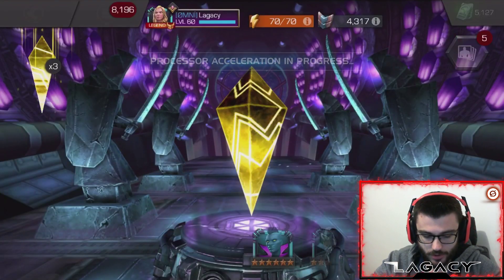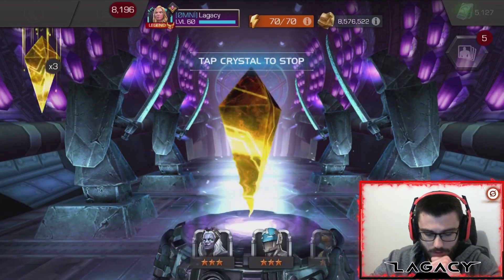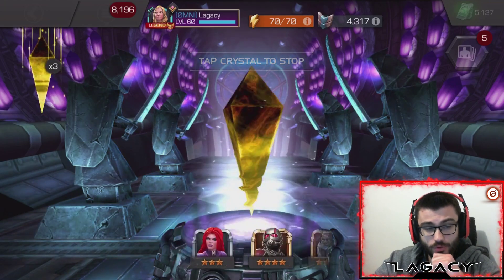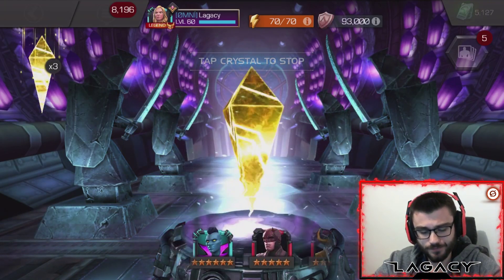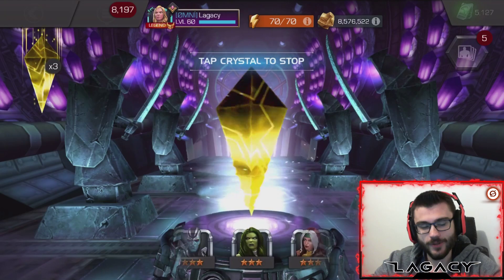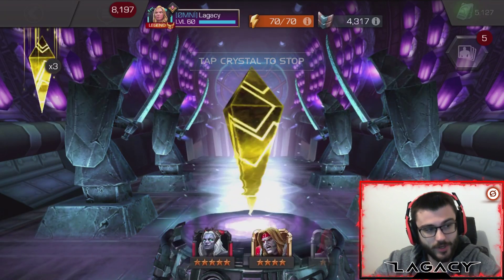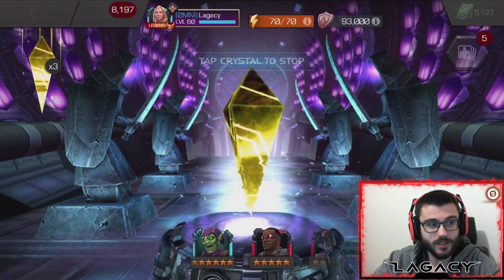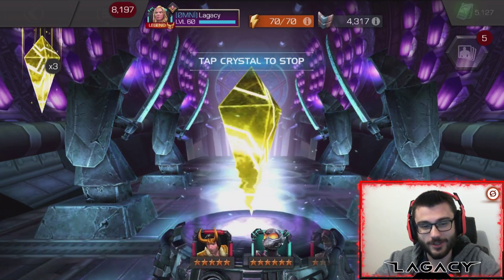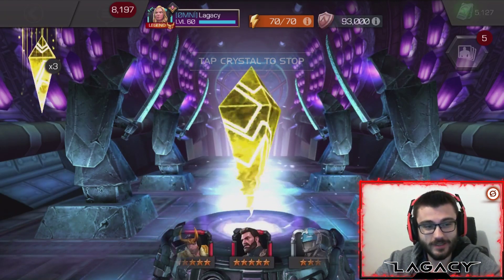Let's move on to crystal number seven. So far no Storm or Sorcerer Supreme, even as three or four stars. Here I am hoping for a six-star - don't think it's gonna happen, the odds are so unlikely, but stranger things have happened. We managed to pull the six-star Mr. Fantastic during his Cavaliers. That was by far my luckiest Cavaliers. My account is like blessed with him - I've pulled him so many times.